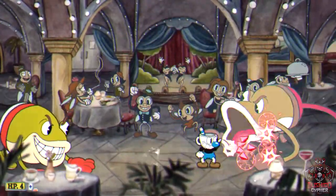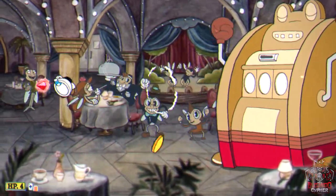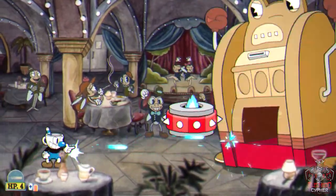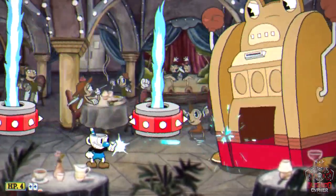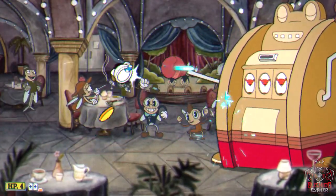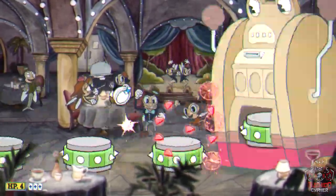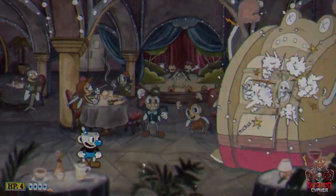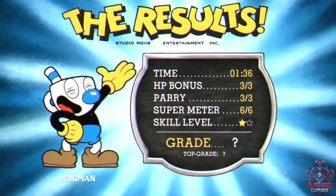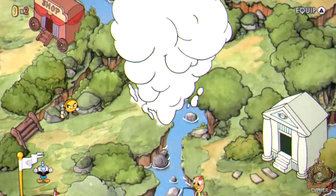Once you deal enough damage, one frog rolls inside the other and they become a slot machine. Parry the switch to gamble and stop the slot machine. Depending on what you get: red means dodge flames, yellow means dodge a rolling ball, and green gives you platforms to jump on — probably the easiest. Keep shooting and time your jumps. If you finished without dropping below three HP, that contributes to your A rank.